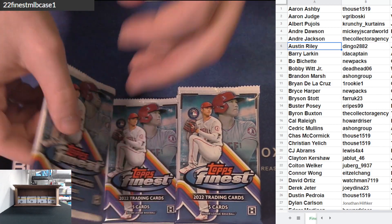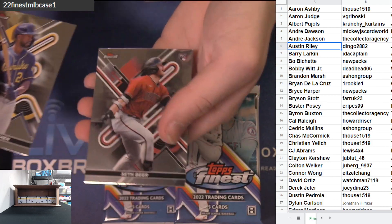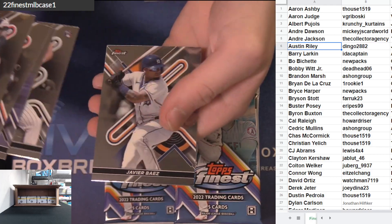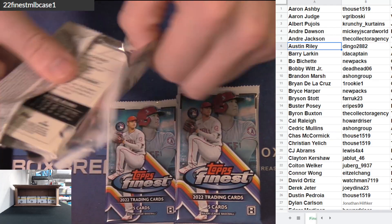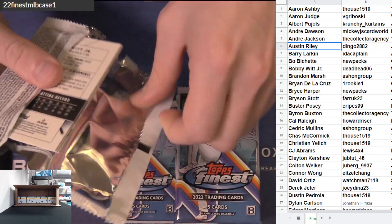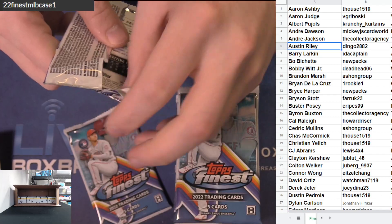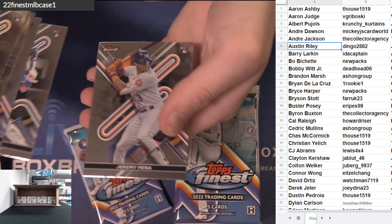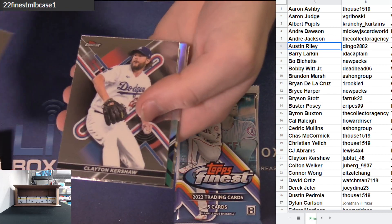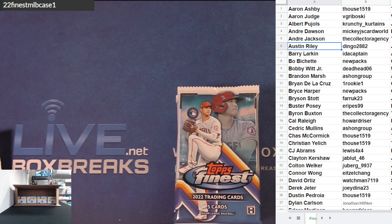Manning refractor, Payne rook. Kershaw. Cal Raleigh got the Finest rookies — nice refractor auto. Burns, Salvi. That ain't been too bad so far. Nice Yelich red auto to five. Garrett Cole red. Trey, 250. Here's Allen. Bobby Witt Jr. — nice refractor rook. Suzuki. Wander refractor. Bobby Witt refractor. Scotty, Lodolo, Blackman, Devers. Murray, Cassianos refractor, Ronzi.